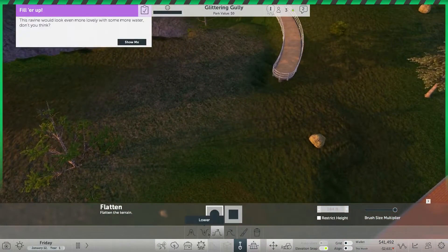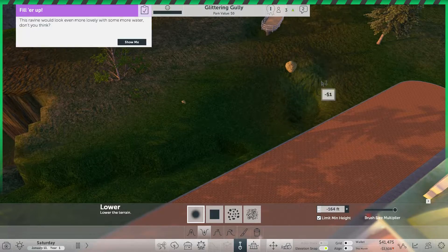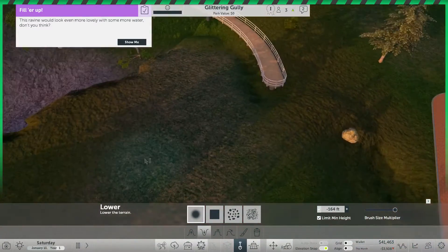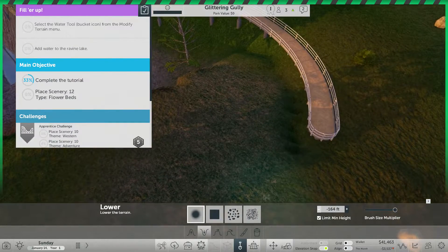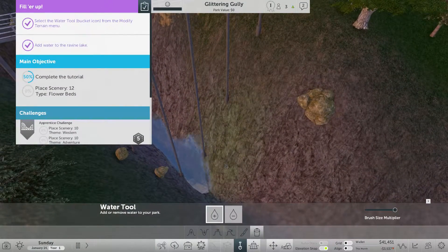Uh-oh. Sort of fixed it? I don't know. Select the water tool and then fill the ravine. That's pretty neat.